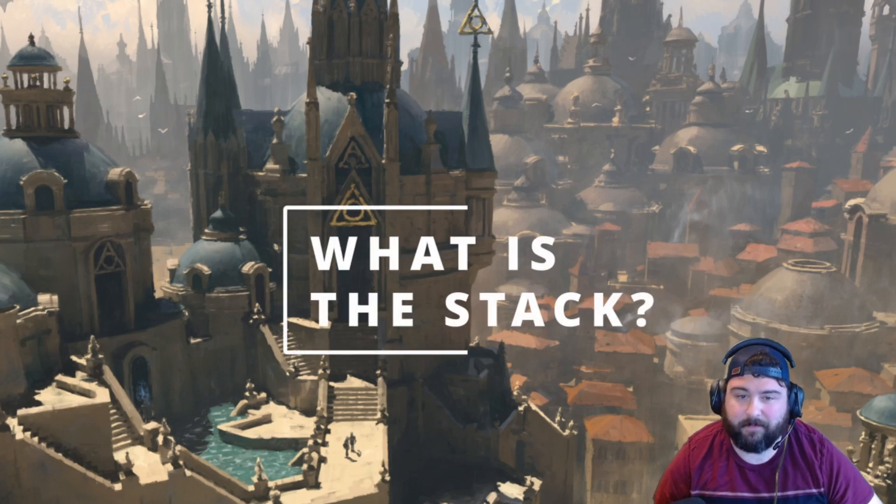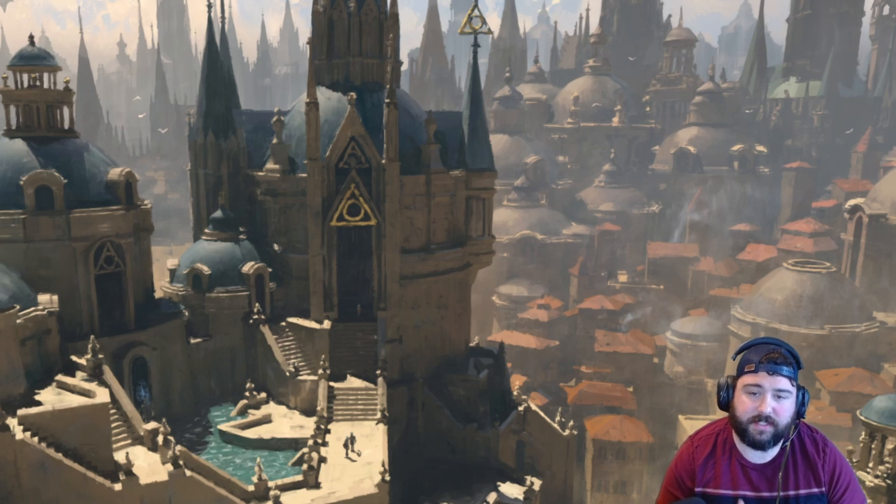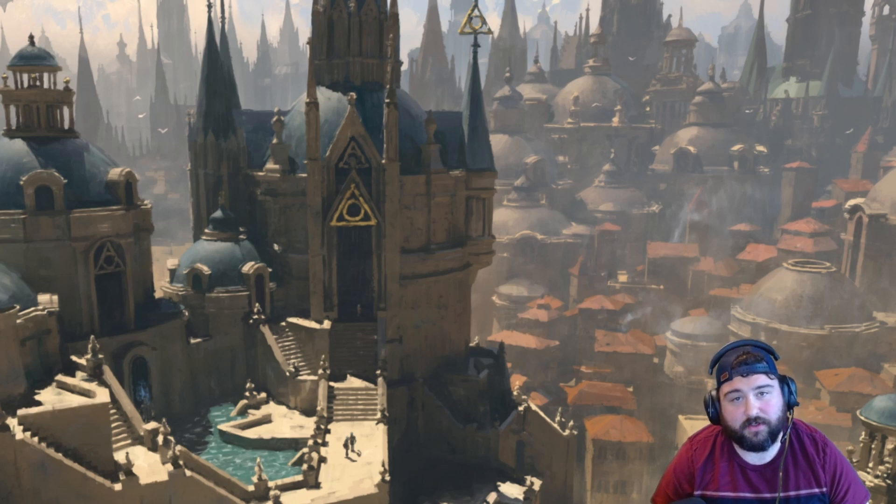What is the stack? The stack is a zone in the game where spells and abilities go before they resolve, or in other words, before they have their effect. The stack exists as a kind of limbo that allows players to respond as things are played or abilities are activated. Think of the stack as a physical stack of cards on your kitchen table that get played one after the other. As a card is played or an ability is activated in response to something, that card or effect is placed on top of the stack, and then the stack resolves from the top down.